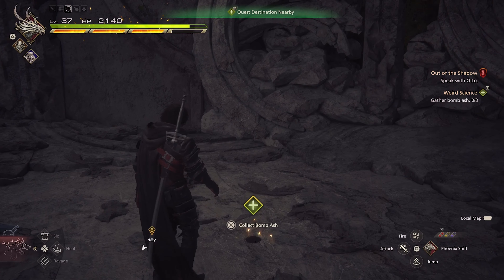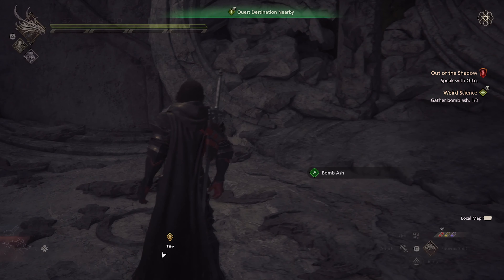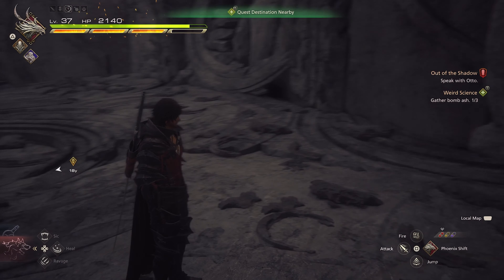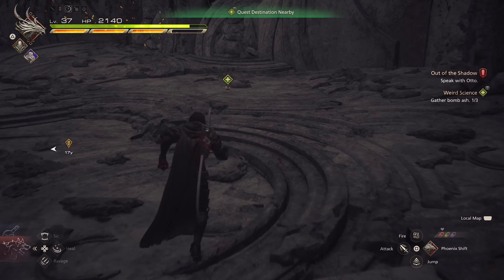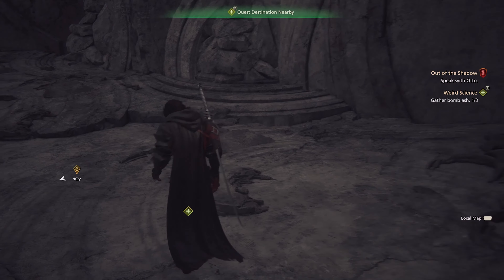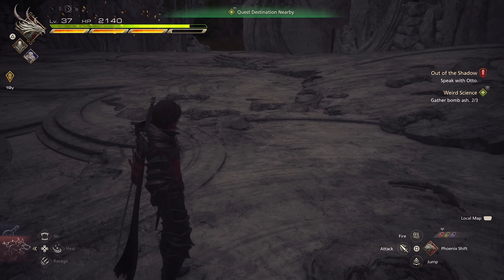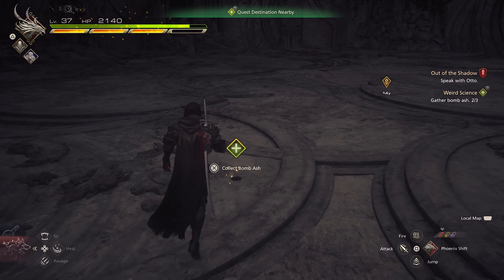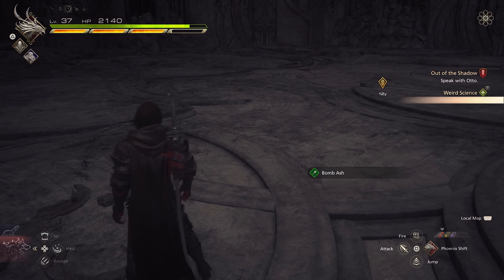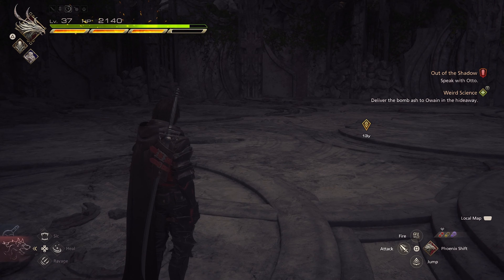So here we have the Bomb Ash — this is one here. One to three, and there are two more on the side here. So we collect this one, and two more on the side — one more on the side here — that should do it. We have them all collected now.